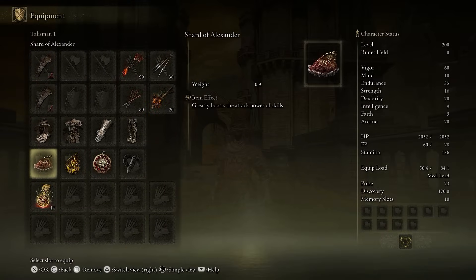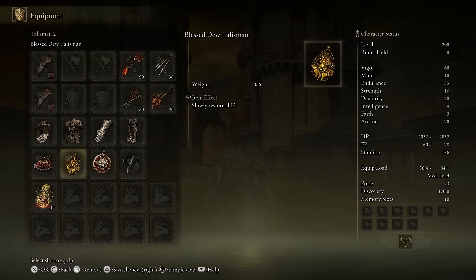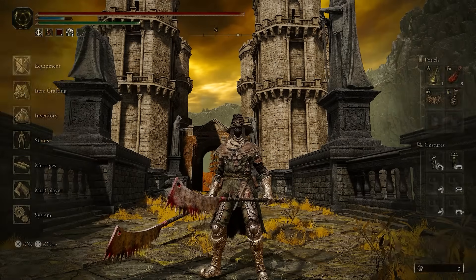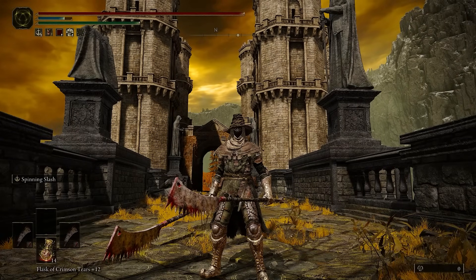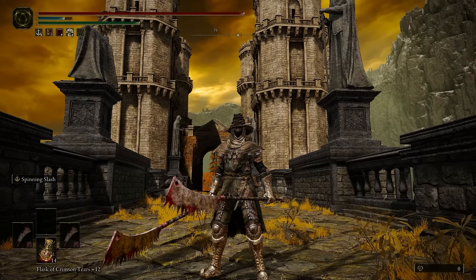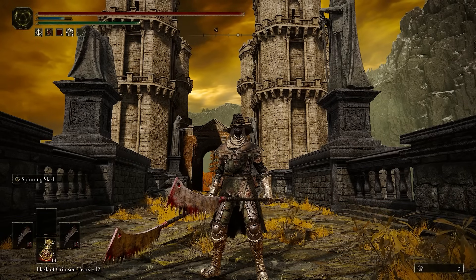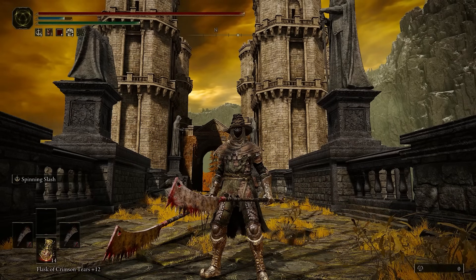As far as talismans go, we're using the shard of Alexander to get a little extra damage on the spinning slash. Then I'm using the bulgoat talisman because you can trade with a halberd. We have a little extra health. I sometimes don't really know what to use with the last talisman slot so I'm going with the blessed dew talisman here. It's not really that good but to me it's like a comfort pick — I know that I'm getting health back and while that health isn't exactly groundbreaking, it's still lovely.